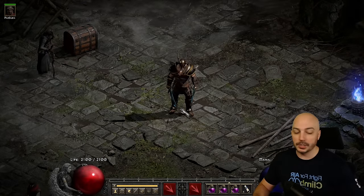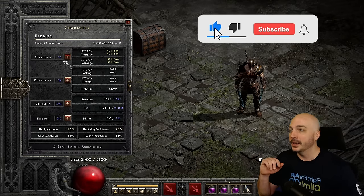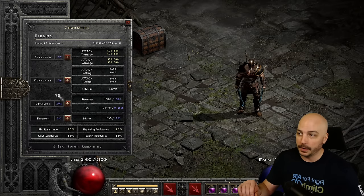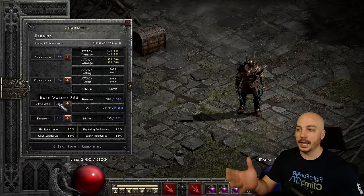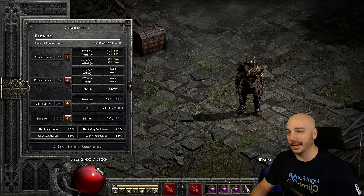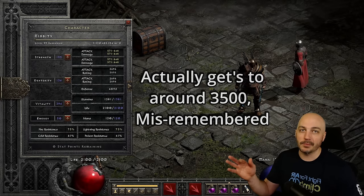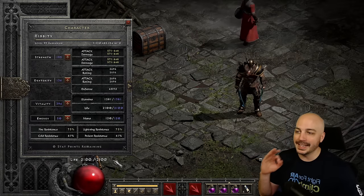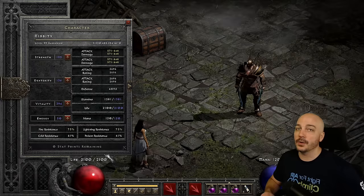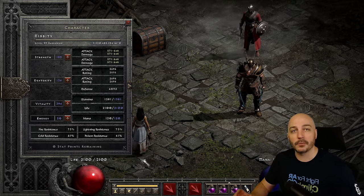For this barbarian, we're going to jump into the stats page - pretty basic for most builds. We've got max vitality, just enough strength to wear our gear, and our gear bumps it up even higher. Dexterity is just enough to wear our gear, and everything else is dumped into vitality to get our life up pretty good. After battle orders, we'll be up to around 5k life, which works really well for running around slapping down monsters. Resistances are not quite capped - you can definitely do a few swaps with the gear to cap those out if you want.